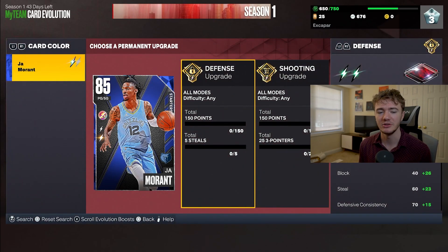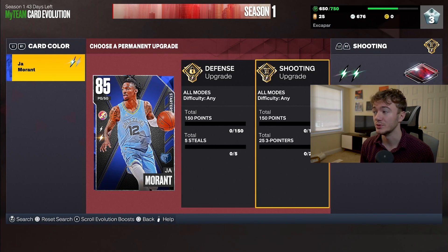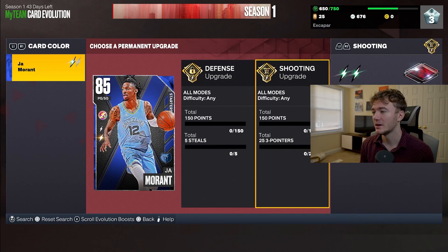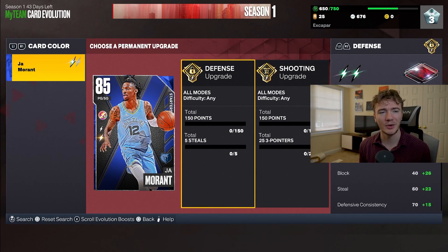So this first one's probably going to be just evoing up John Morant and having some fun. We have to get 150 points or five steals if we want to do the defense upgrade, and then 150 points and 25 threes. I haven't really played on anything too crazy of a difficulty, and I haven't really had trouble shooting with him. So I don't know how necessary it is to get the shooting evo, but it is probably the easier of the two than getting the five steals.